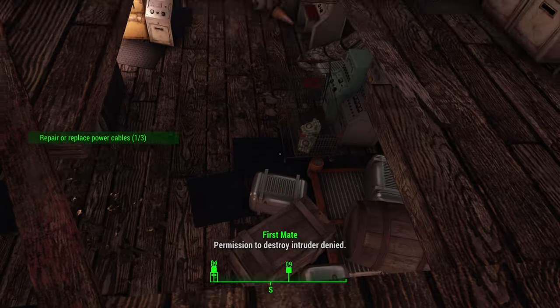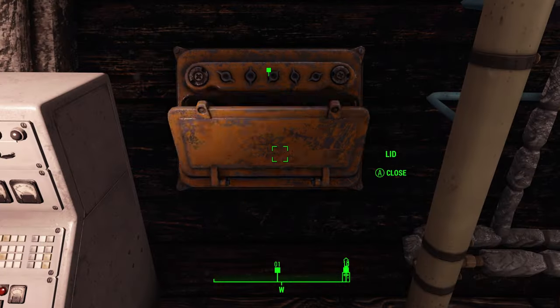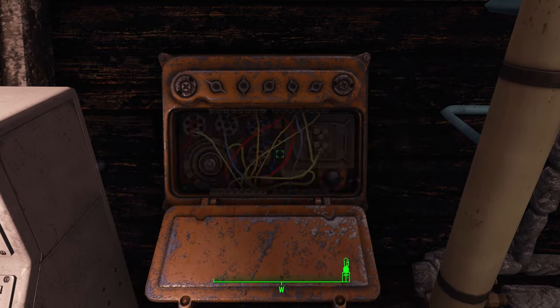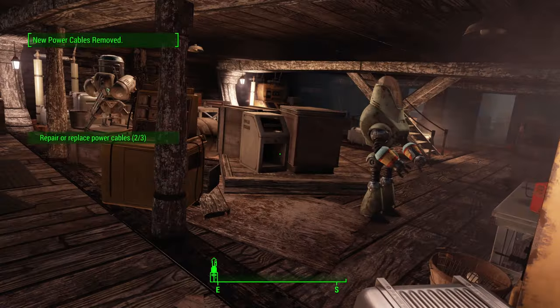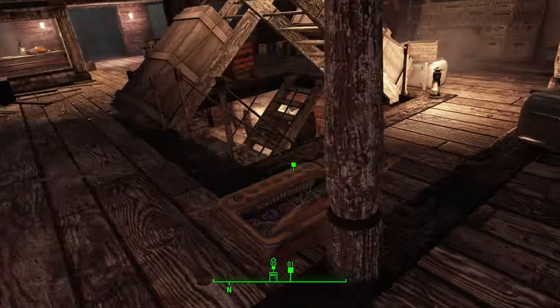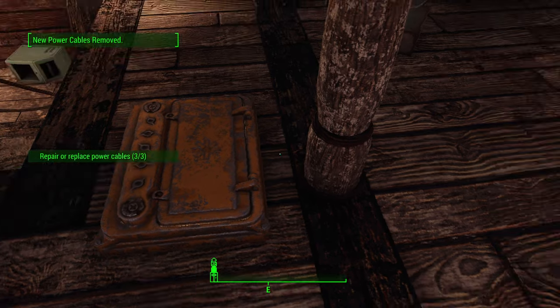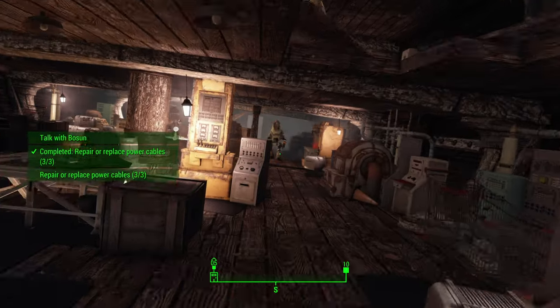For the second cable, jump down through the hole in the floor and access the panel over here and do the same thing. The last one is found right here next to this set of stairs. With all three installed, we will now need to go and speak to Bosnan.